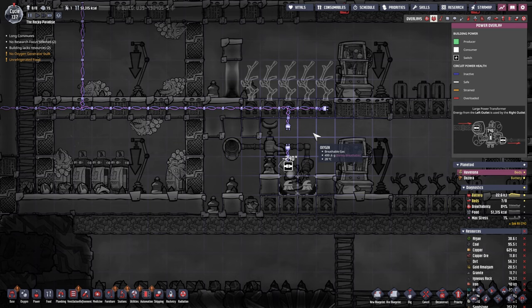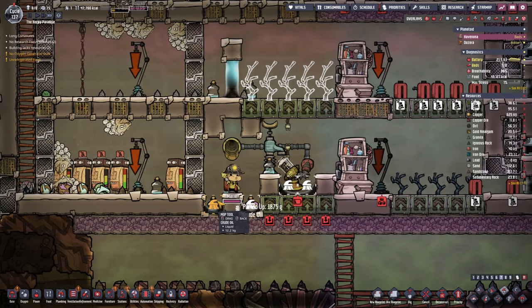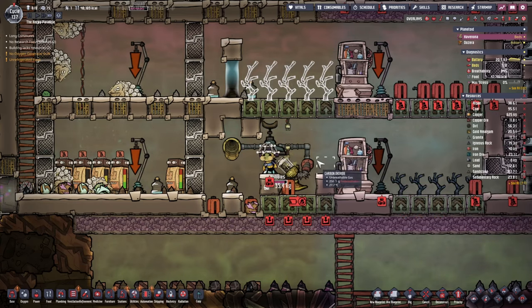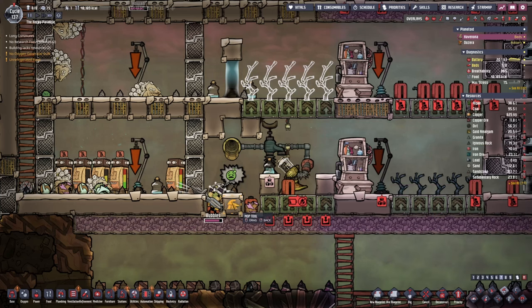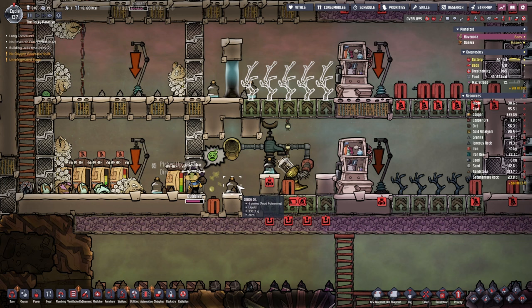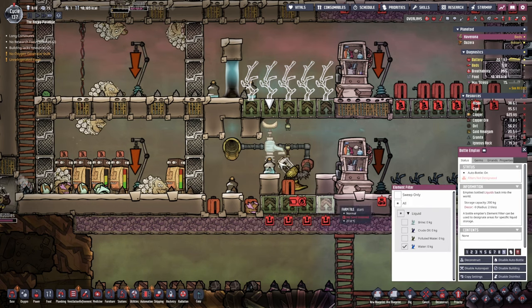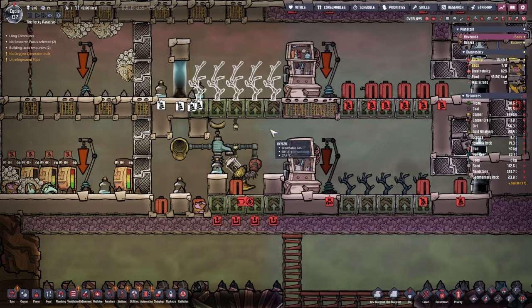One second — no power. We'll let all the crude oil go through. Don't bring any more here please — just want to clean this up. Double check that there's none in here. Great. We do still have some, and now it's time to put a little bit of water, and we'll try and make this liquid lock one more time.